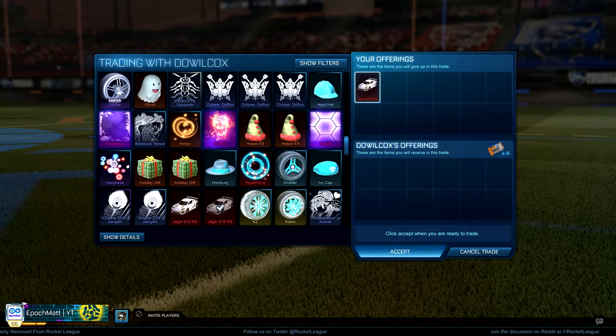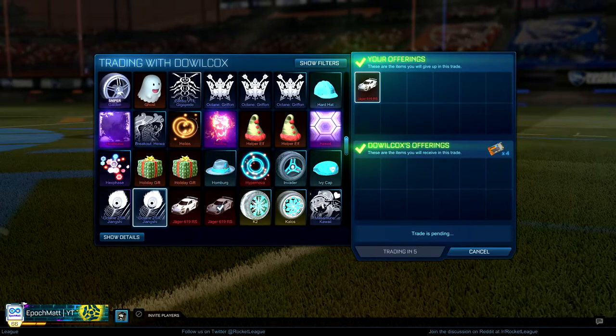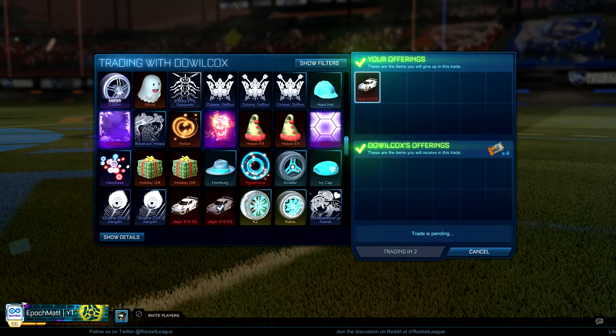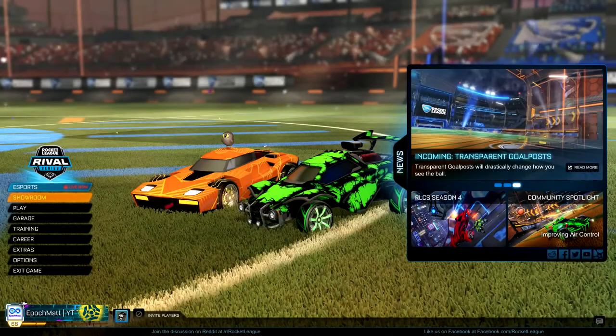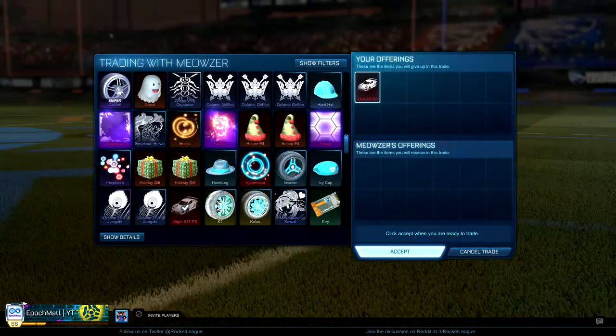Even if someone added me and I didn't have one, I'd tell them — hold on a minute, I'll have another one soon, wait for me, I'll get you a Jaeger for four keys. So it was kind of an easy peasy one key profit each time. It was a nice little pocket in the market I found.